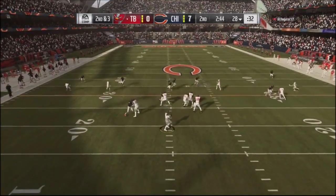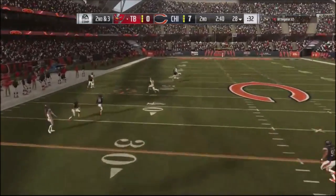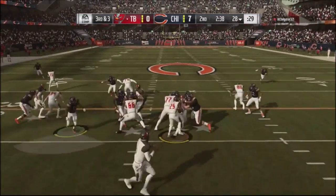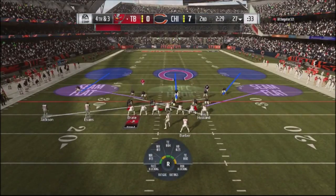I cross my safety to mess up his reads and it works — he almost throws into coverage because Amos is over the top. I cross my guys again and he actually tries running the ball, which is one of the only times he tries to run against me.